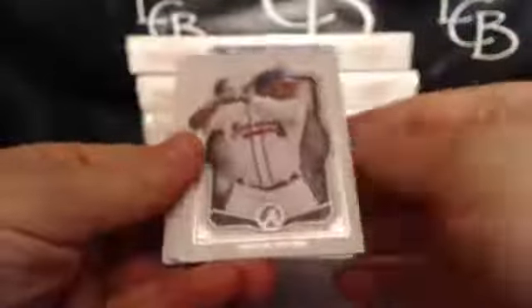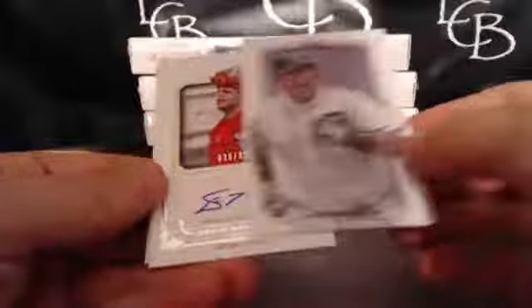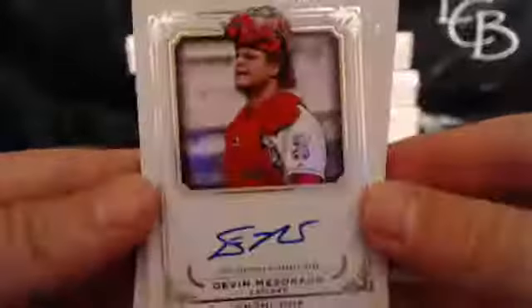We start out with a Manny Machado, Upton, Sandoval, Miguel Cabrera, Canvas — no original numbering. And our auto is for the Reds — Devin Mesoraco. So we got double whammied with Mesoraco and Frazier right off the bat here. Can't really get whammied much worse than that. Mesoraco and Frazier, bang bang.